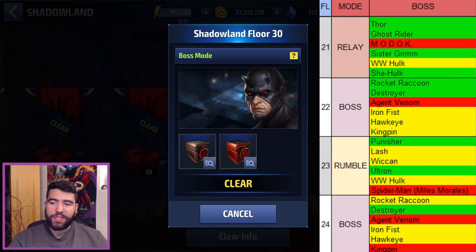Floor 21 is another relay — an amalgamation of different relays. But we no longer have the really super easy relays like Ronin or Winter Soldier. Thor, Ghost Rider, Sister Grimm, and She-Hulk are easier. World War Hulk is a little harder, and MODOK is the bad one.